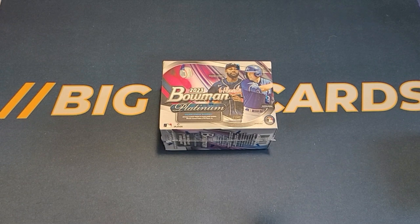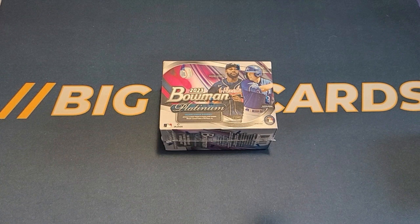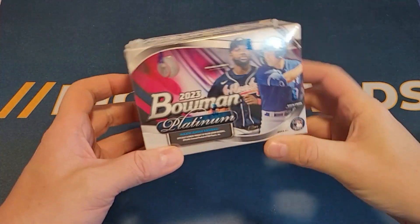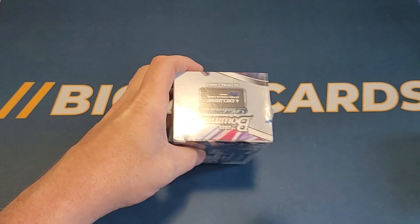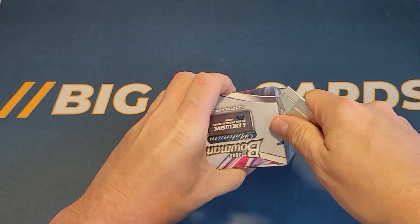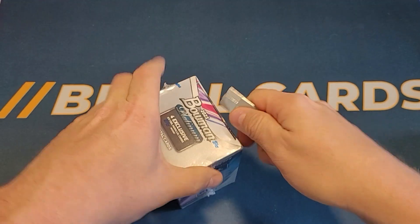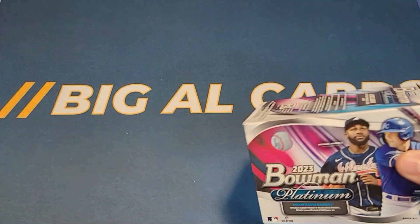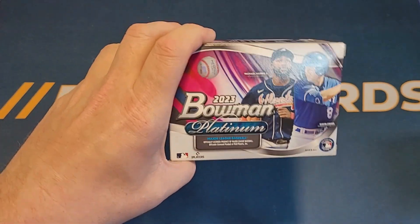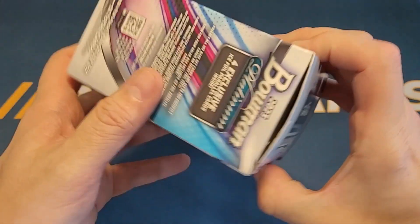Hello, this is Big Al and welcome to another card opening video. Today I'm going to be opening a relatively new product that just came out recently. I have a blaster box of 2023 Bowman Platinum. Let me get the plastic off here and we can take a closer look at the box. I found this box at Walmart and it was $25 for this blaster box.